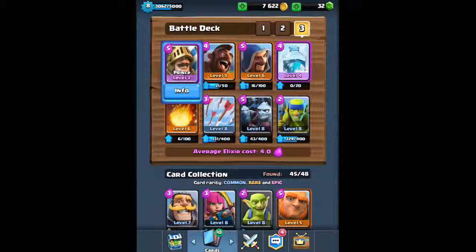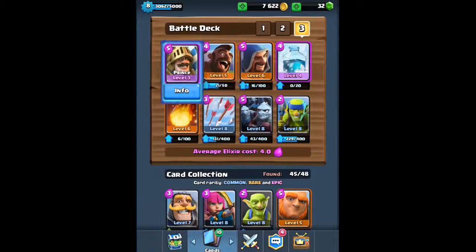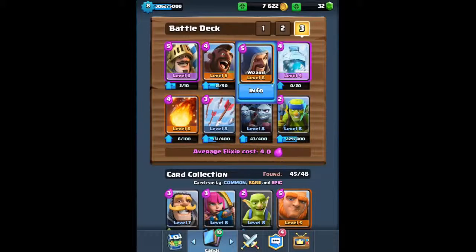The first deck I'll be sharing is with the Prince card. The Prince card is one of the best offensive cards in the game. The other best offense card is the Hog Rider, so you're getting two of the best offensive cards in one deck — this is a very heavy offense deck. The Prince is weak to low HP hordes of troops, so you want to couple him with splash attackers. That's why we have the Wizard.